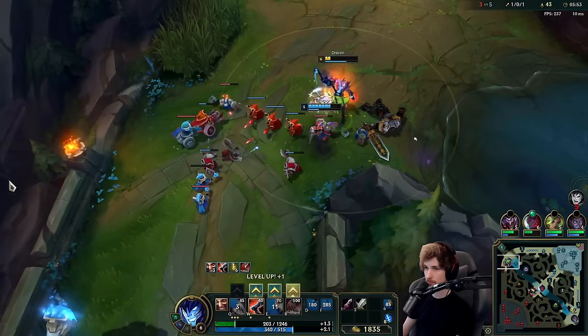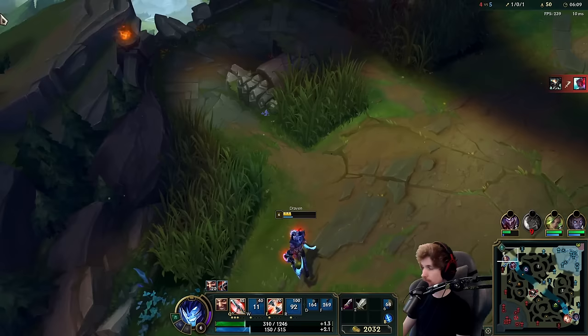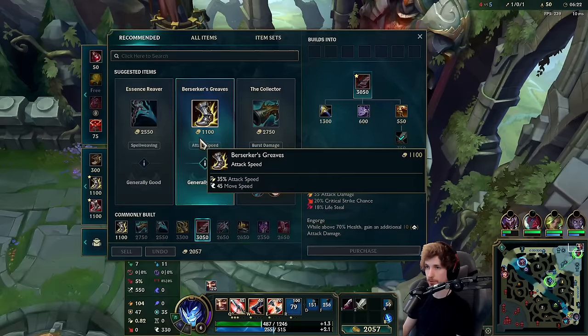I need my jungler to help me push this out — that's all I'm asking from him. I had to ask my jungler for help there because the wave is not in a good position where I can just leave it alone. I needed his help there a little bit.